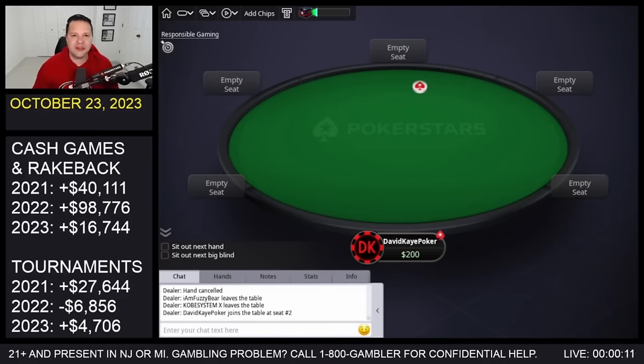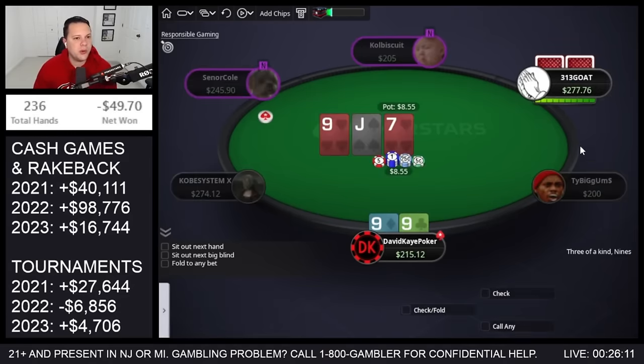Welcome back to the channel. Today we're back with some more cash game action playing $1/$2 with a $200 buy-in. We open nines, big blind defends, flop middle set — jack-nine-seven two hearts — and go for a bet.